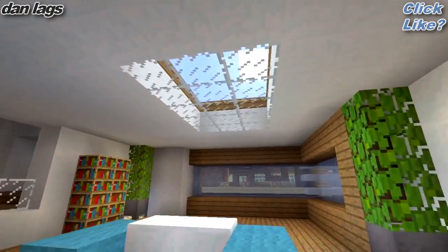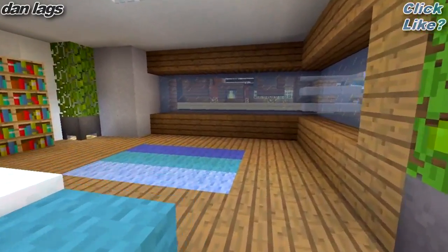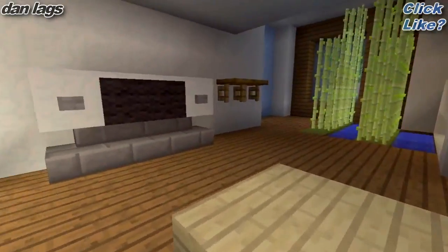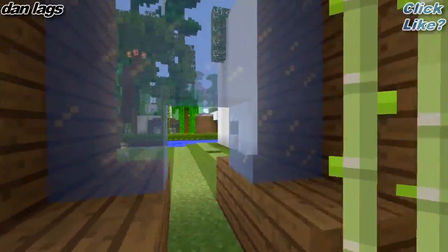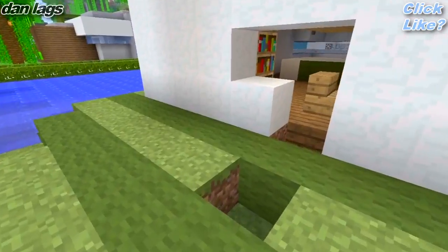We got a nice skylight over here - I really enjoy that natural light. You can see the sun, it looks pretty. And over here, you know, we have a little space. You could probably put a little desk here or something. Nice TV space, couches and stuff, some sugar cane. That's rad stuff I guess, with modern houses.